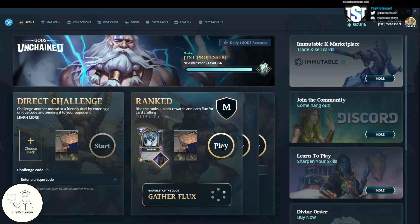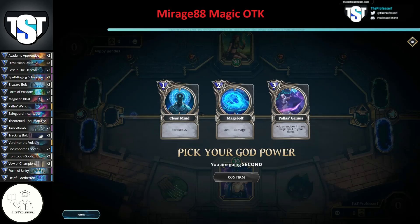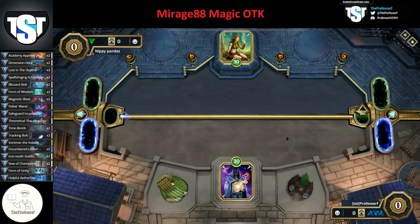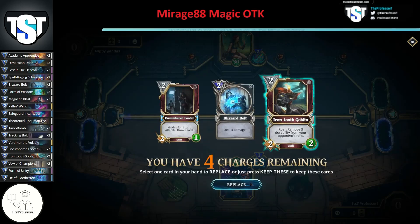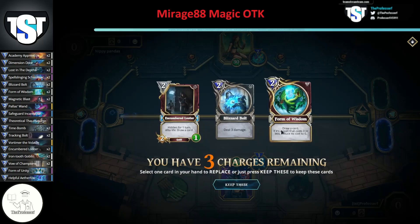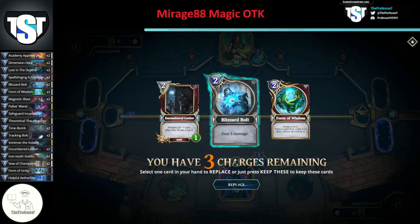Rank 1 opponent. Always pick the Clear Mind God Power — there's never a reason to pick another. We're going second, so always go with the 4C god power. You don't need Iron Tooth Goblin for anything except the Magic Talisman matchup, so send that back. We're just going to keep digging. Form of Wisdom is probably the best one to keep. Get rid of the Blizzard Bolt and try to have the Unencumbered Looter for card draw.